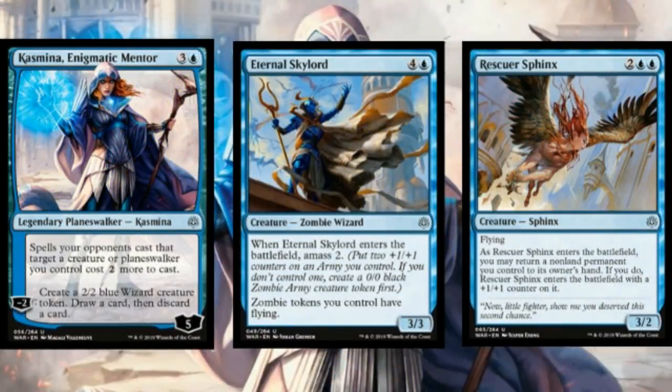For blue uncommons, the planeswalker I like is Kasmina — she's basically a creature factory that also functions as card selection, and she puts your opponent off of their removal spells. Everything the card does is excellent in sealed. I'll take two bodies for four mana plus some looting, and also keeping our opponent off of spells — that is more than worth a four-mana rate. Eternal Sky Lord doesn't look like much on rate but it's five power for five mana, two of which flies, and if you have any other zombie tokens they also fly.